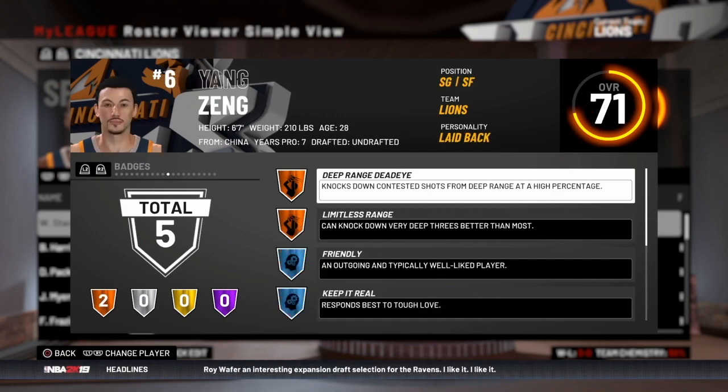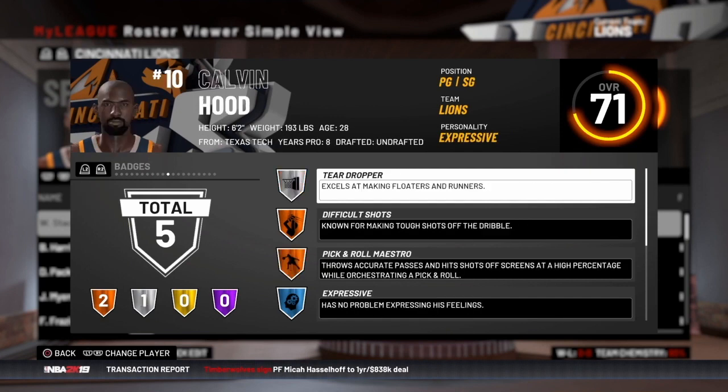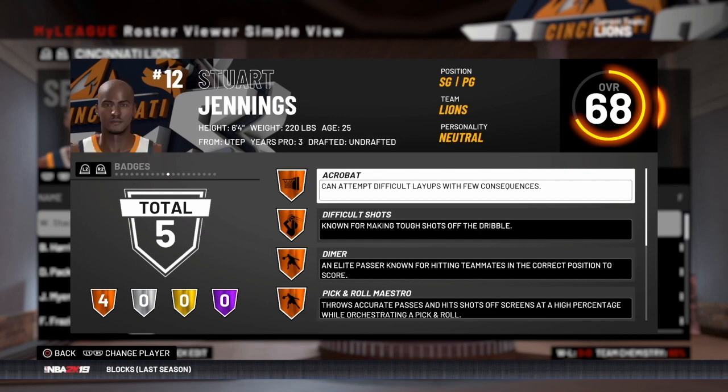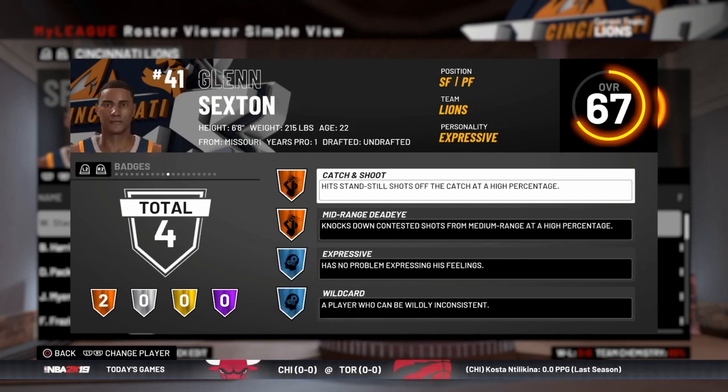Next up is Yang Zeng, a 6'7 shooting guard from China, with deep range, dead eye, and limitless range badges — interested to see what production we can get from him. Then Calvin Hood, a 6'2 point guard, with a silver teardropper and pick and roll maestro — should pair nicely with some of our pick and roll bigs. Next is Sven Melly, a 6'2 point guard from Greece, 70 rated overall, with break starter and pick and roll maestro. Then Stuart Jennings, a 6'4 shooting guard from UTEP, 68 rated overall, 25 years old. And Glenn Sexton, a 6'8 small forward from Missouri, 67 rated overall, with mid-range dead eye and catch and shoot.